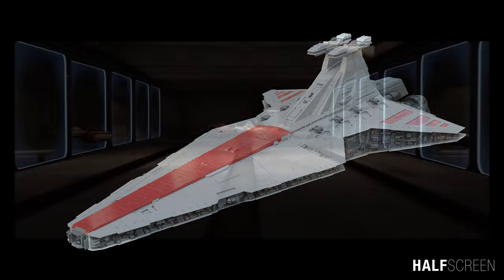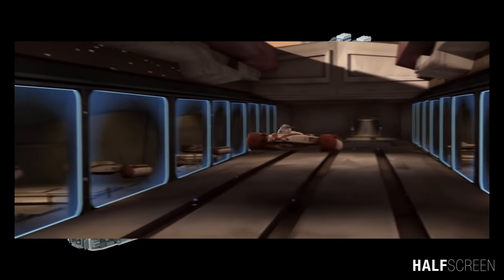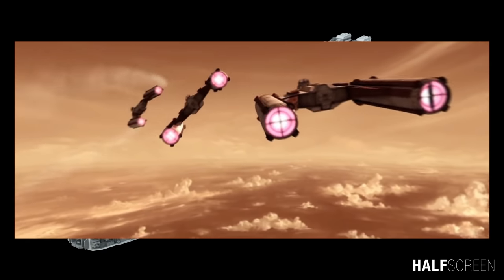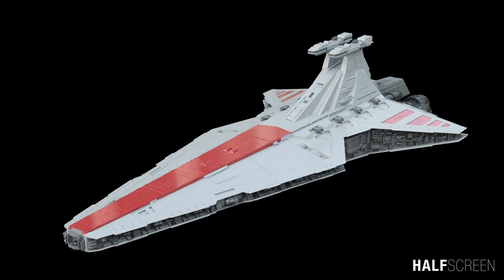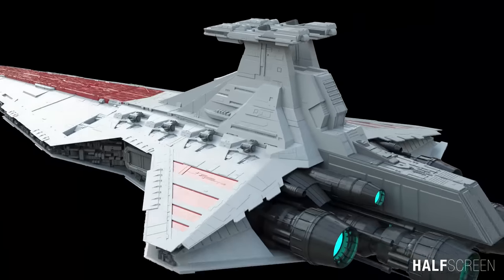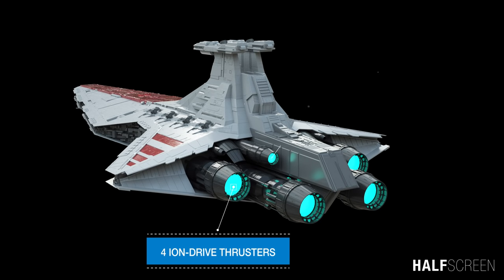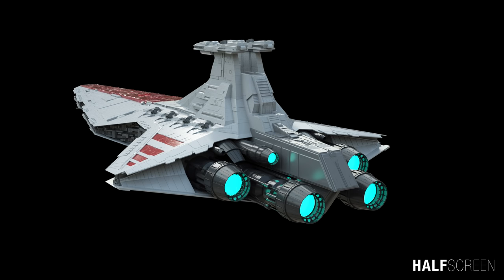The long dorsal flight deck of the Venator-class enables hundreds of starfighters to launch rapidly. However, slow opening and closing of the deck's armored bow doors can leave the vessel vulnerable. Toward the back of the Venator are four primary ion drive thrusters, two secondary thrusters, and four tertiary thrusters, with five on either side of the hyperdrive mounting.